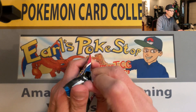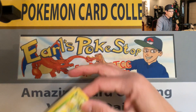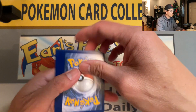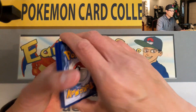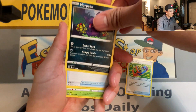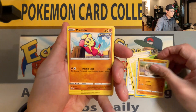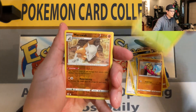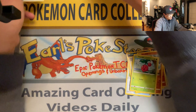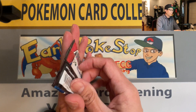Moving right along, hopefully more hits to come. Hope you guys are enjoying this video — I do Pokemon card opening videos seven days a week, so get your fix right here! Level Ball again, Bellsprout, Galarian Mr. Mime, Silicobra, Mienfoo, Sirfetch'd, Marowak reverse holo, and a Jellicent non-holo rare. Okay, last pack of the second three-pack blister.